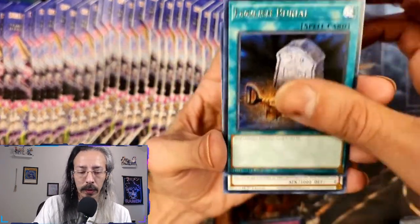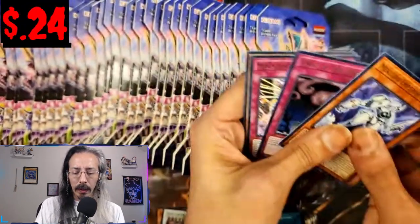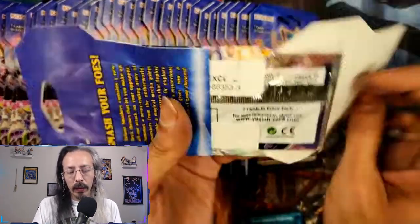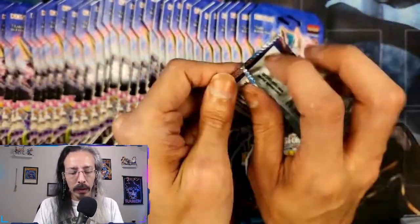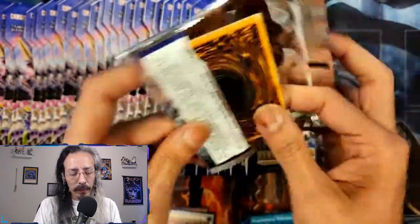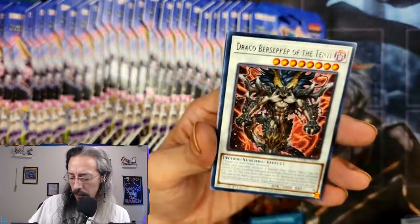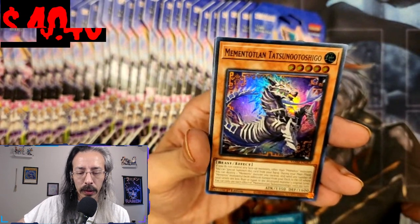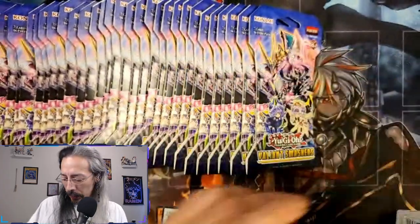Got Foolish Burial, Draco Berserker of the Tenyi, and Adversari once again. Yeah, I'm a little salty about that — four hours of progress just wiped off the face of the planet like it never existed. It was a beautiful, gorgeous base too. Arch Nemesis, Draco Berserker, and Tatsunotsushigo. At least we got a different Super other than Valmonica.